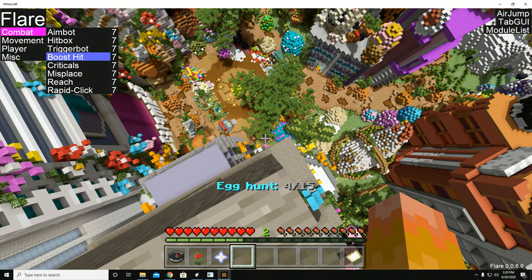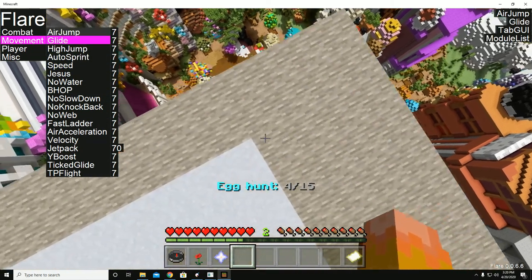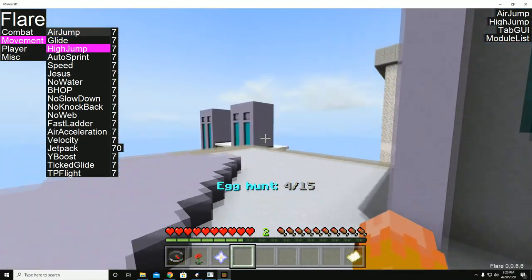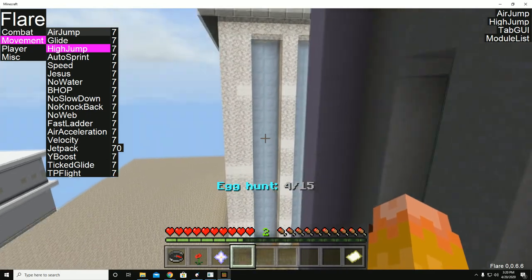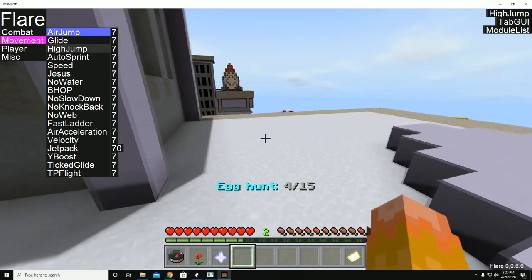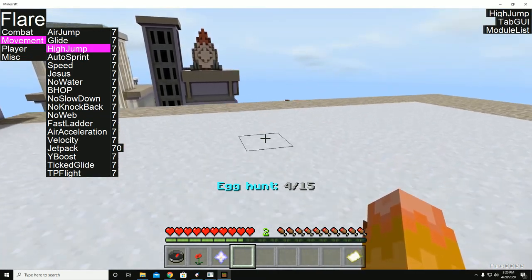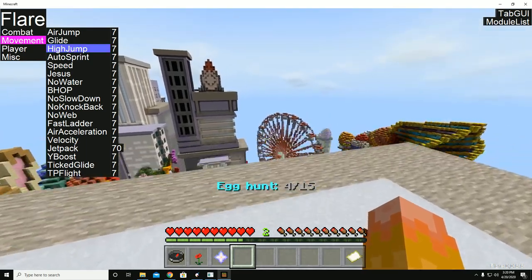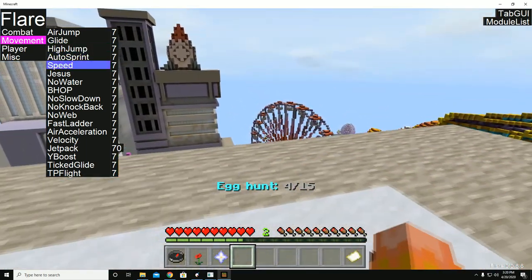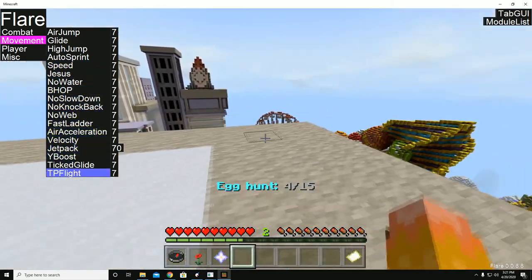Boost hit — I'm not too sure what that does exactly. Egg jump still works. Glide still works. High jump is kind of funky — sometimes it works and sometimes it doesn't. Speed does not work. Jesus does not work. I think everything else does work though.